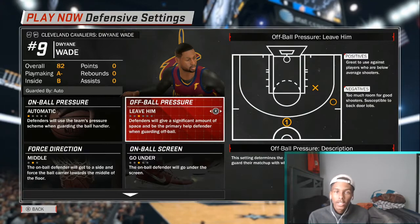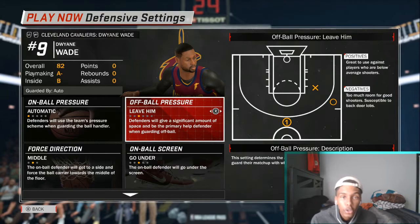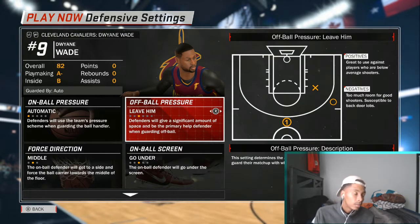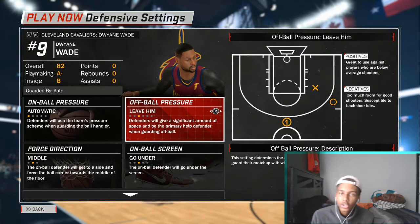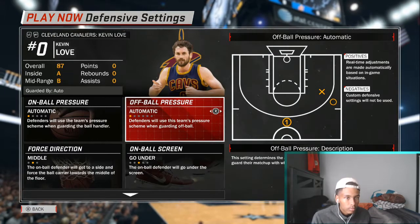Say you want them to help off of Dwyane Wade — leave him. Just like what I said about Draymond Green, leave him. They're not going to be consistent shooters and they're going to get annoyed by missing threes, so they're going to stop shooting. Leave him wide open — Dwyane Wade can only shoot jump shots, he is not a three-point threat. But if he tries to cut, your defender will stop him.